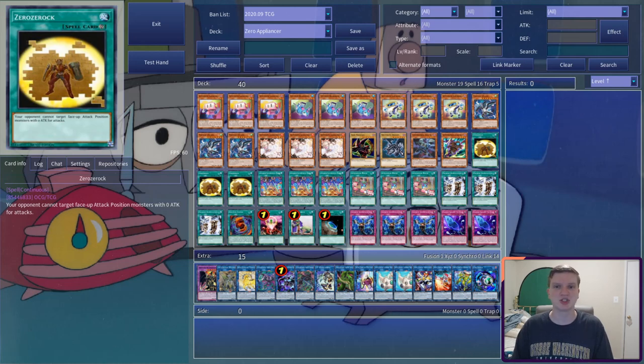Relying on generic extra deck monsters like Rusty, Verte, and the Codebreakers would be good enough, except that their only down-arrow monster, Celtopus, is almost impossible to protect for more than one turn. That is, without Zero Xerox, of course.